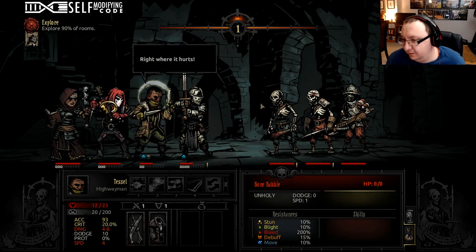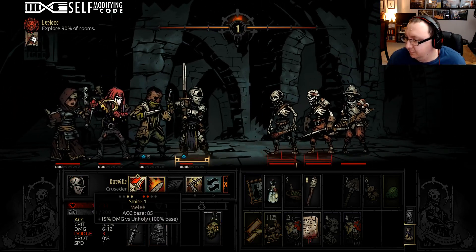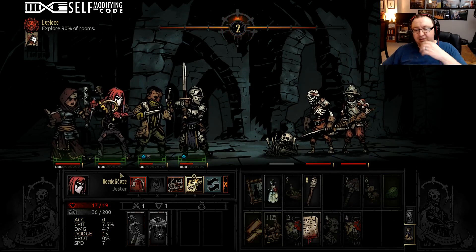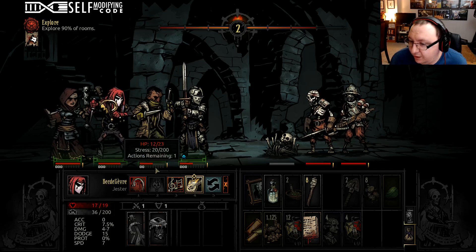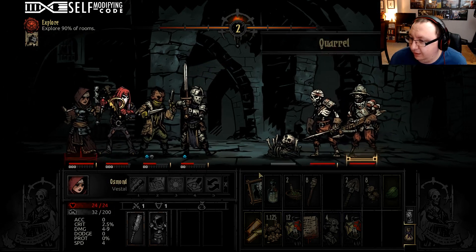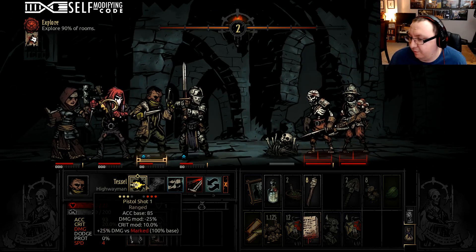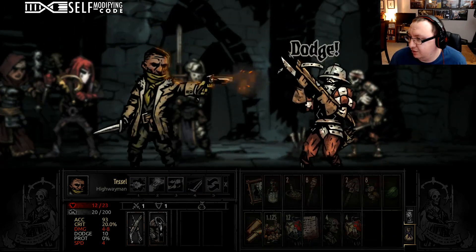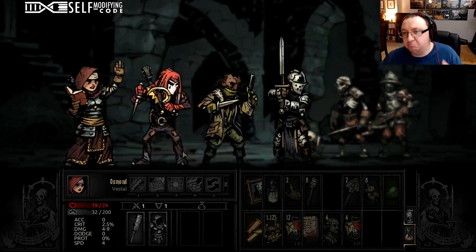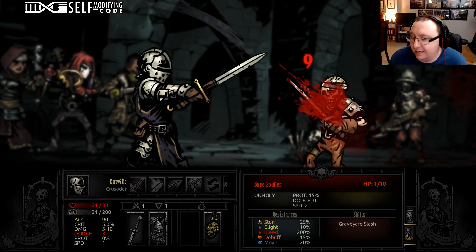We get rid of that guy before the initiative ticks down. A lot of the key things of this game are pretty standard for a lot of strategy games: limit the amount of actions your opponents can take, coordinate your attacks wherever possible, focus fire on mages. If you've ever played any kind of turn-based or tactical strategy, a lot of these things are going to be intuitive to you. But unlike other games where you're just incentivized to do them, in this game you have to do them to have a chance of surviving.